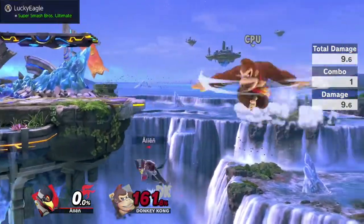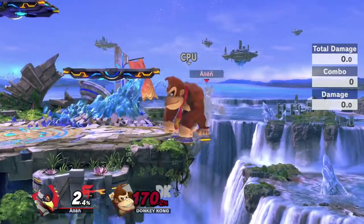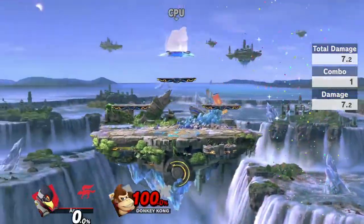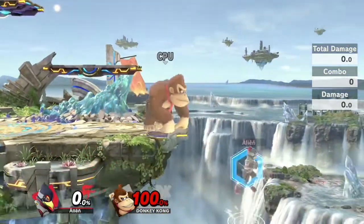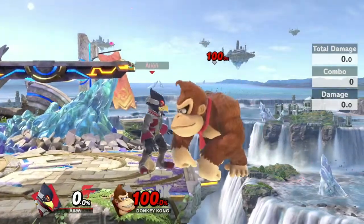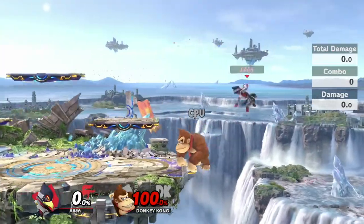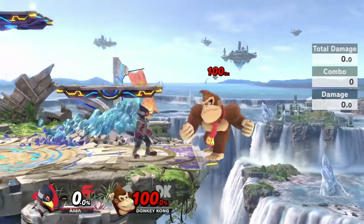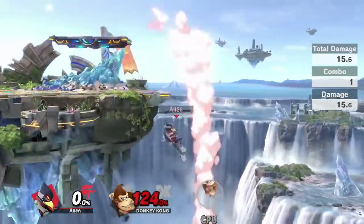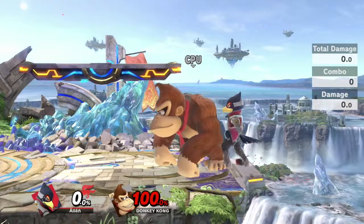When the opponent is recovering low, that's where Falco works best — you can spike early, drop down fair, and so on. You can try to spike with side-B if you save your jump, or drop down shine and retreat back. Mainly you want to force them to recover low because covering higher recoveries isn't as good except with fair or up air, though up air doesn't have great range and sends them higher. Sending them low lets you kill with spikes, stage spikes, or keep them off stage to rack up damage.